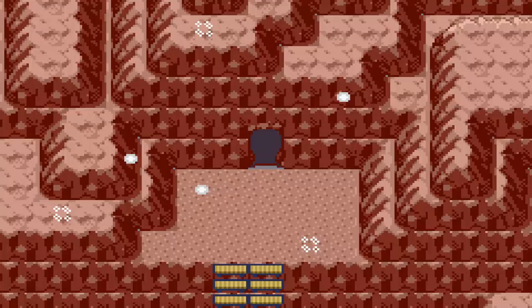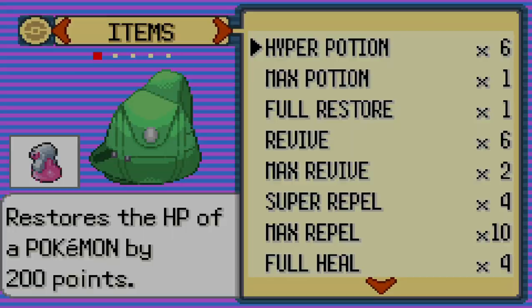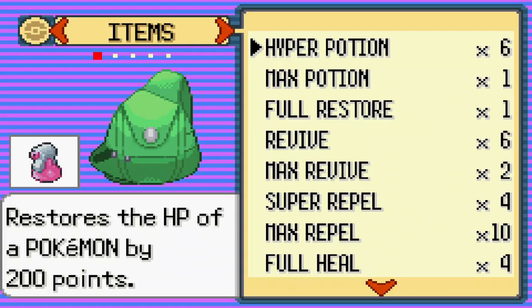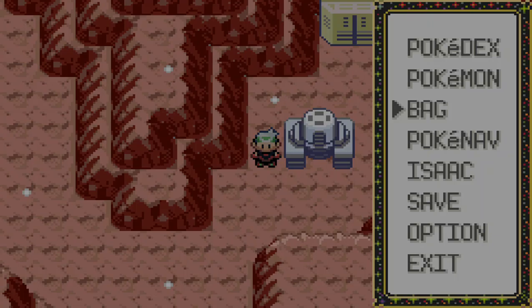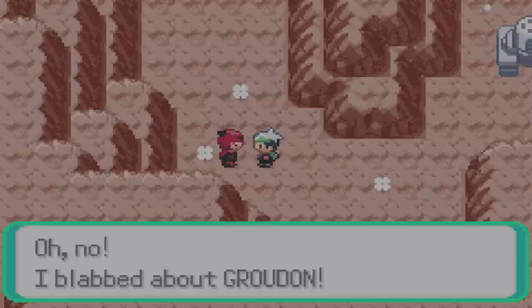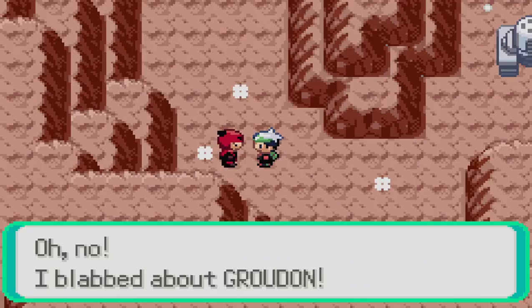Now I believe we have nothing more but a few double battles coming up, which are completely unavoidable — you have to fight these in order to continue. Here's one right off the bat. A grunt mentions wanting to see Groudon, though they only let him see its tail, which has him frustrated. And then he blabs about Groudon — so that is what Team Magma is trying to resurrect: Groudon.